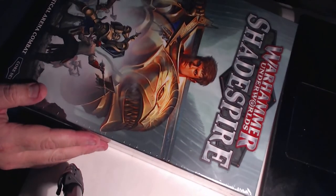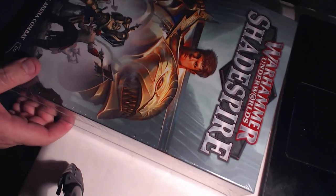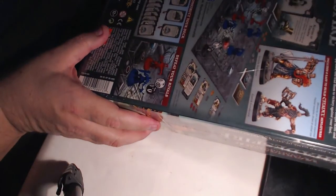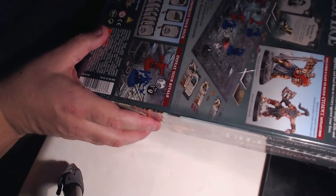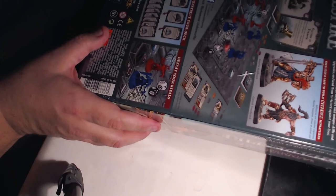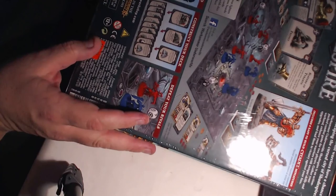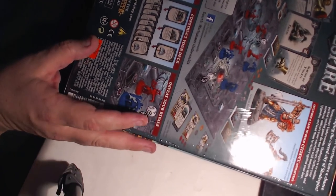I picked up Shadespire. To go along with my Skaven team, this comes with two teams — Liberators and Blood Reavers. This was the first Warhammer Underworlds box. Looking forward to getting into painting that and playing it. I'm a big fan of Magic: The Gathering so this kind of puts miniatures and Magic together in my opinion.